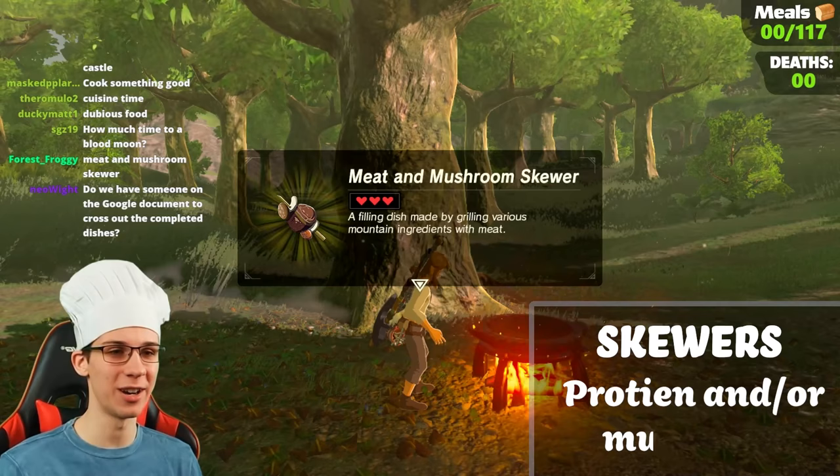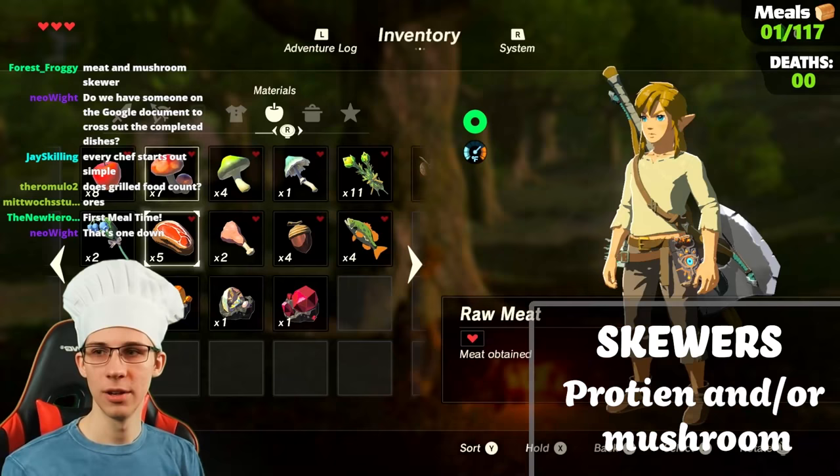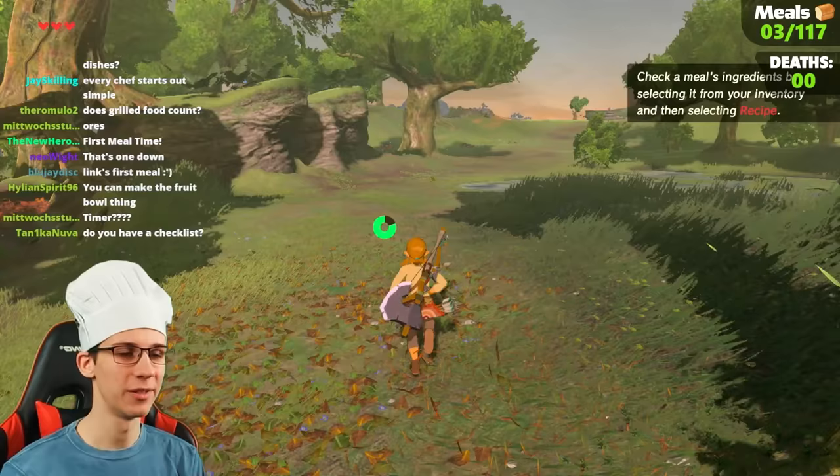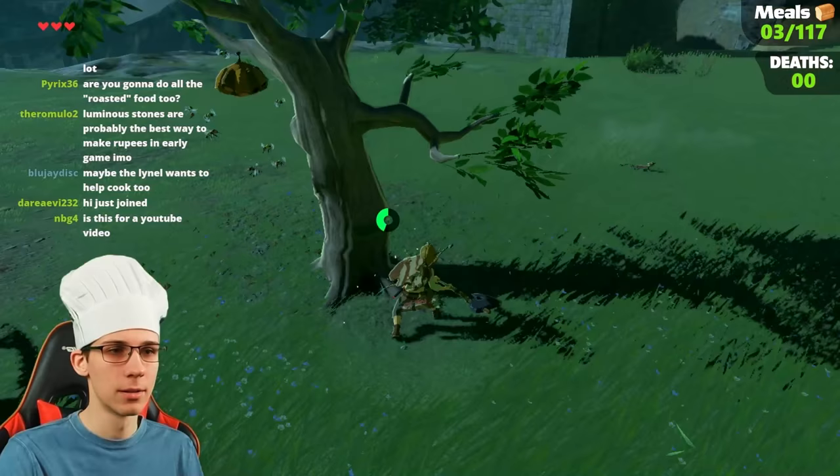Skewers are pretty basic — it's just a matter of either a meat or a mushroom, either together or by themselves on a stick. If we just put the meat separate, it'll be a meat skewer; a mushroom separate, it'll be a mushroom skewer. I know we can technically cook more things right now, but I just want to get a little more variety first.